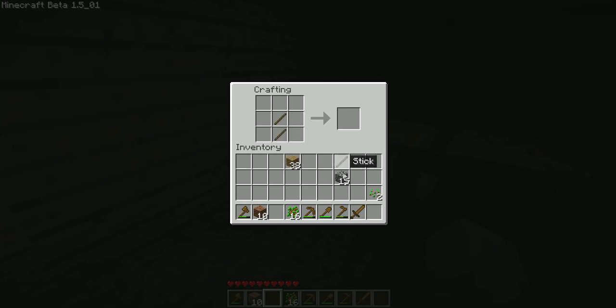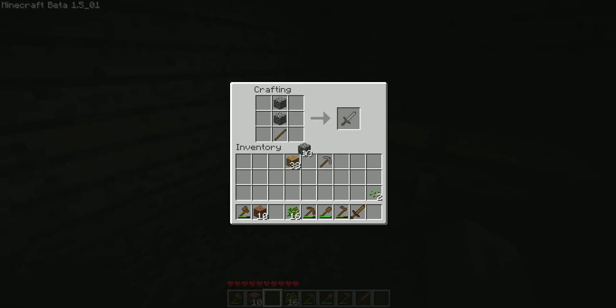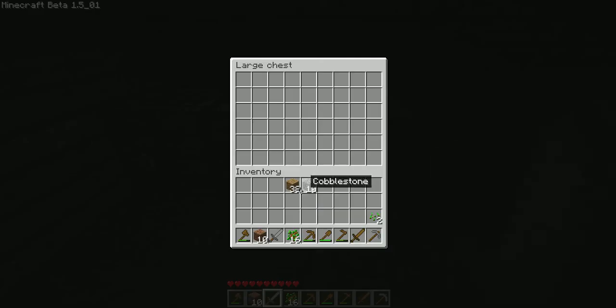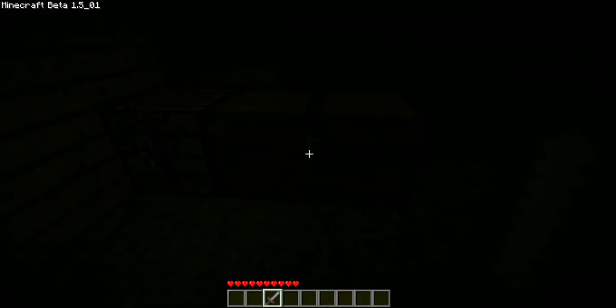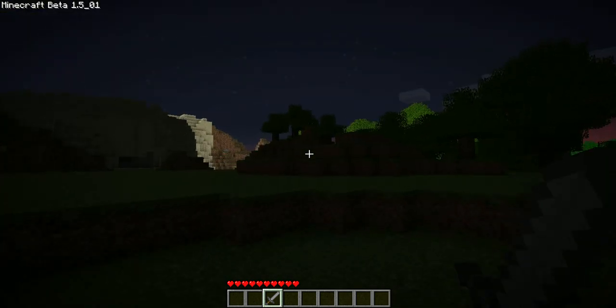Now I'm going to make a stone pick and a stone sword. I'm going to store all my important stuff in here, go fight some things out in the night to show you what they are. Probably going to end this as part one, so this will be the end of part one.